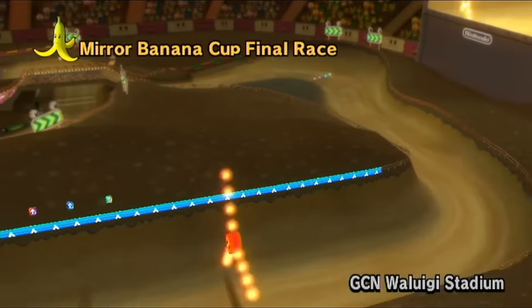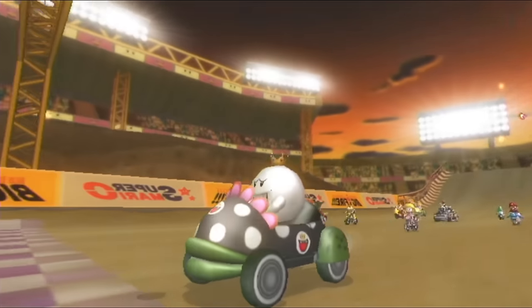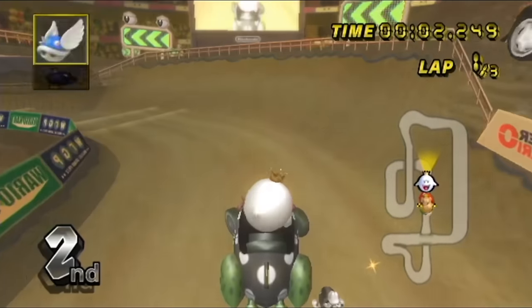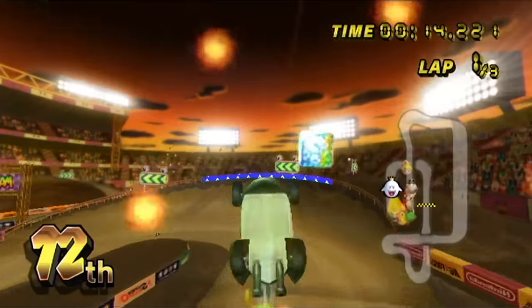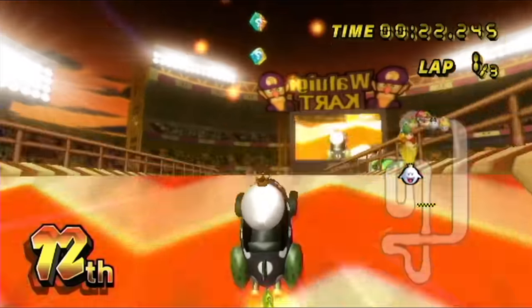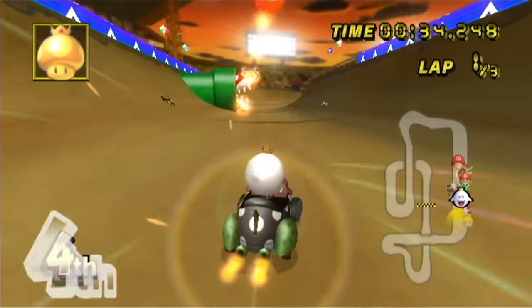Waluigi Stadium is our next one, and our last one technically. We got Waluigi Stadium, King Boo, Piranha Prowler cart — this is just a whole Double Dash combo. You would think a track like this, out of everything we've raced today, might work out for me for being sort of a more heavyweight-focused track. But you would think wrong. I don't know what's going on anymore — Waluigi Stadium, apparently, that's what the sign says. We got the Golden Mushroom here, and I'm boosting through — actually skipping through a lot of the competition with that one.